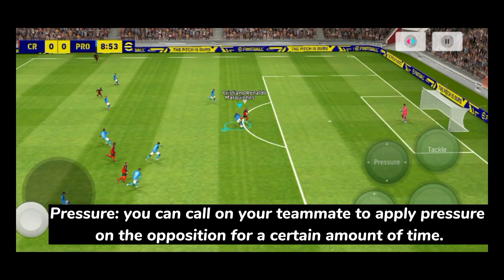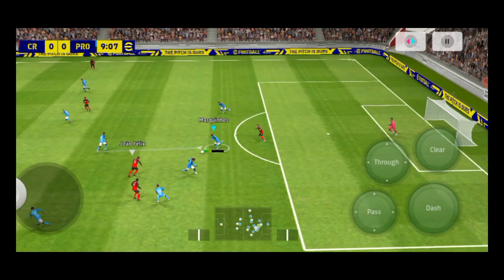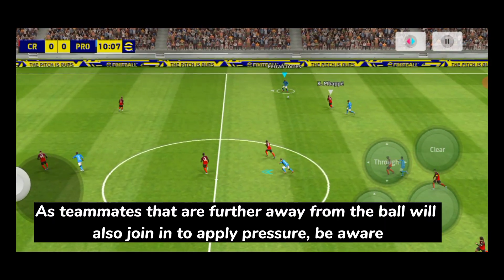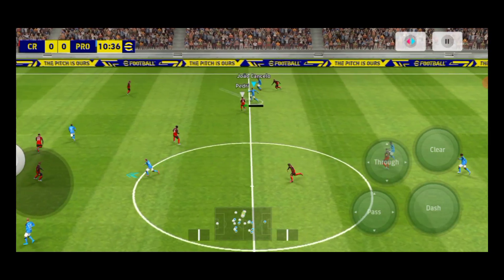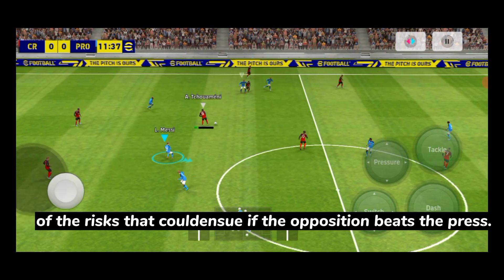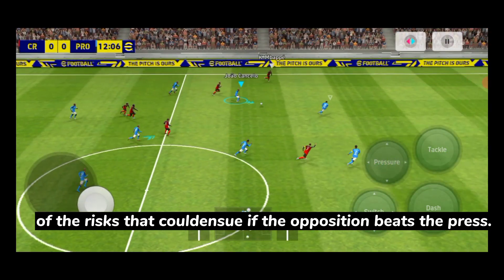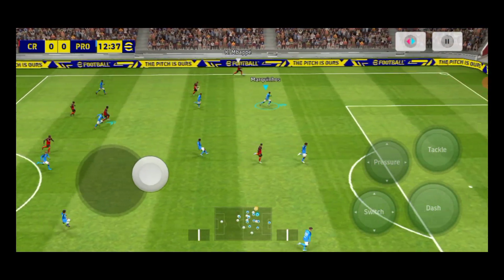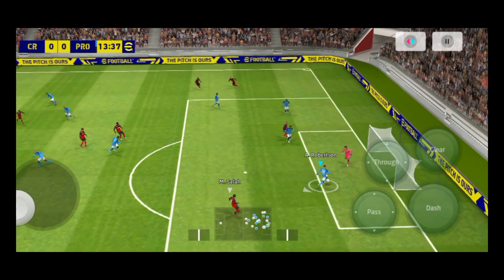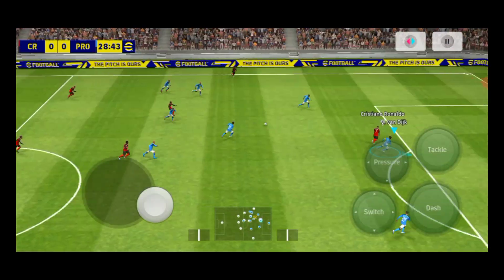With pressure style, you can call on your teammate to apply pressure on the opposition for a certain amount of time. Teammates that are further away from the ball will also join to apply pressure. Be aware of the risks that could ensue if the opposition beats the press — pressing with your center backs will leave large gaps in your defense and you will leak goals.